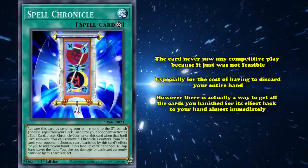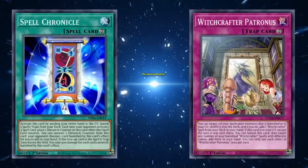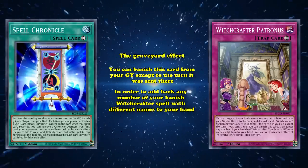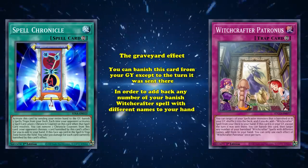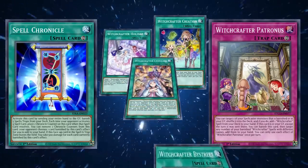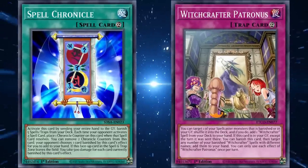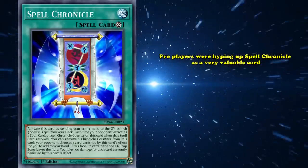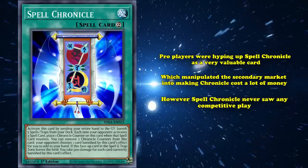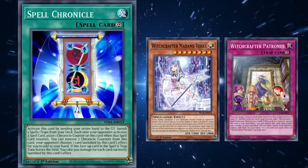However, there is actually a way to get all the cards you banished back to your hand almost immediately. In the Witchcrafter archetype, there exists a card called Witchcrafter Patronus. Patronus has the graveyard effect that you can banish this card from your graveyard, except the turn it was sent there, in order to add back any number of your banished Witchcrafter spells with different names to your hand. So if you simply use Spell Chronicle to banish 5 different named Witchcrafter spell cards, you can use Patronus to get them all back immediately. If you activate Spell Chronicle when you had one card left in your hand, that's a huge plus in card advantage.